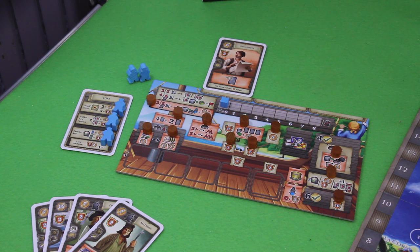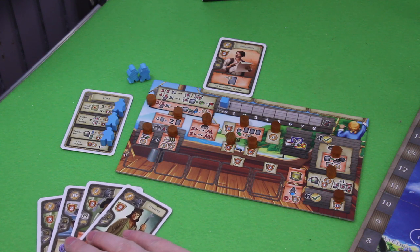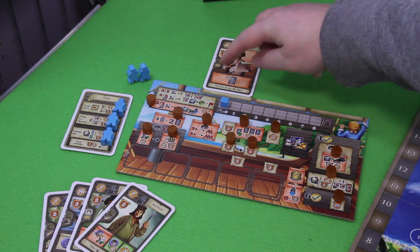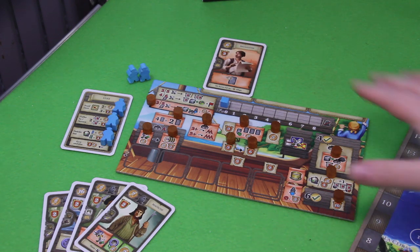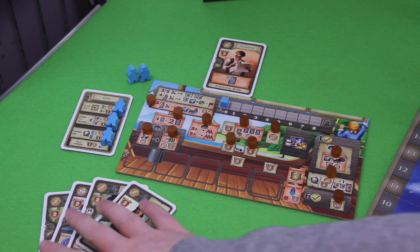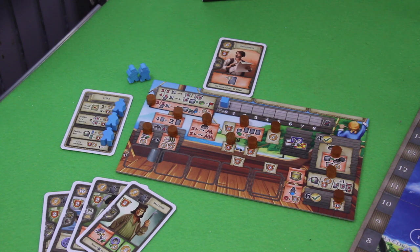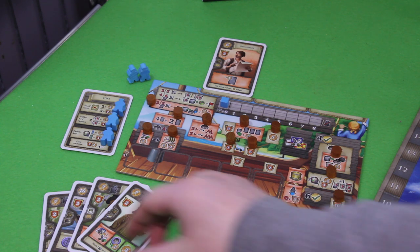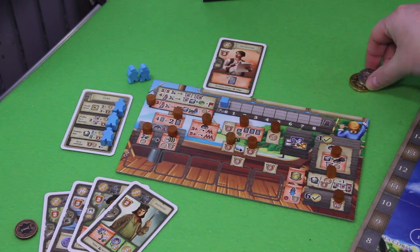These are my starting cards. I have to place one into my planning space and keep four cards in hand. In theory you start with eight cards from the A deck — three go to the discard pile, four you keep in hand, and one you place on your planning board. For me that's the master builder. With that being said, let's get started — we begin the game with eight coins.